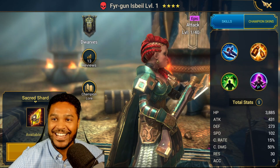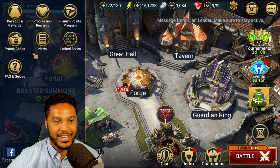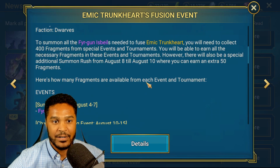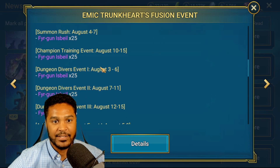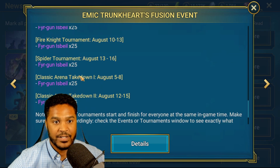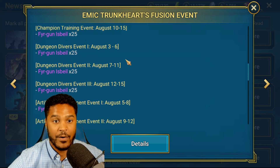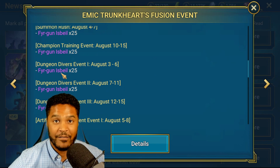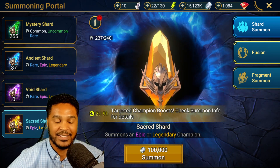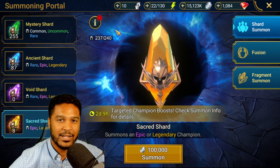That's exciting. If I really wanted to I could stop pulling shards now - that's already four. Let me take a look. Summon Rush runs from the fourth to the seventh for 25 fragments, and you need 100 fragments for each one. Counting the events - there's 16 total. I could literally skip out on four: one for Champion Training, one for Dungeon Divers, and two more Dungeon Divers if I don't want to go for a copy of Fire Gun. But we've still got more shards to pull.